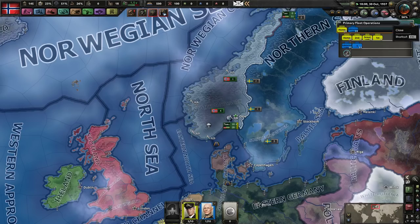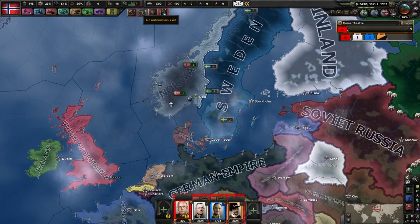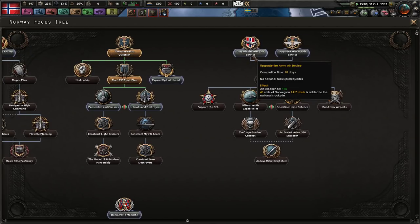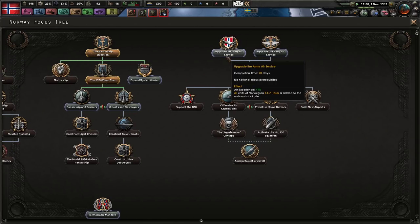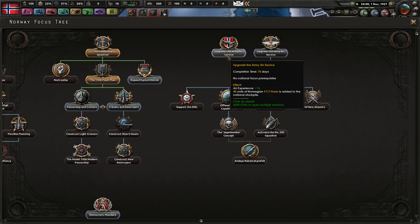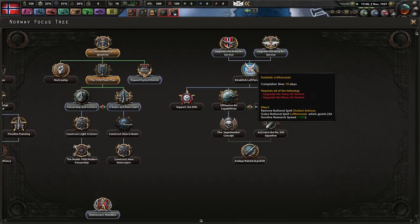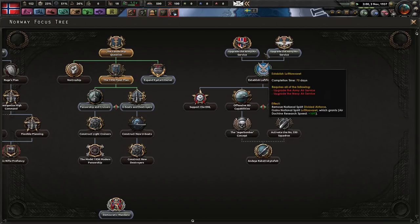Coastal artillery represents the famous Norwegian fortifications that sank one of Germany's ore cruisers - famous in Norway at least. I can't remember exactly what it's called but I assure you it's famous. Upgrading the army air service would give us planes for free, which is really good. We could do that and train up an air wing.